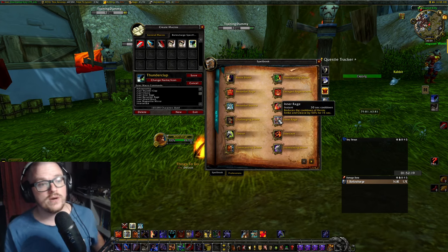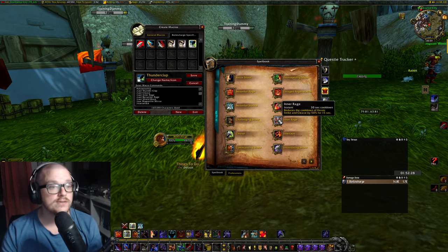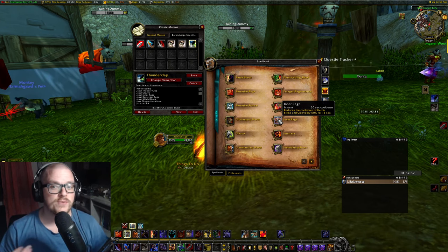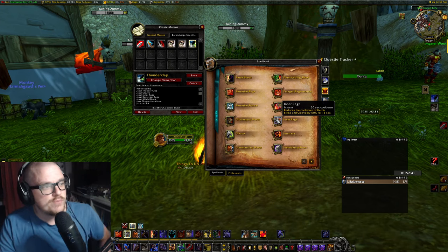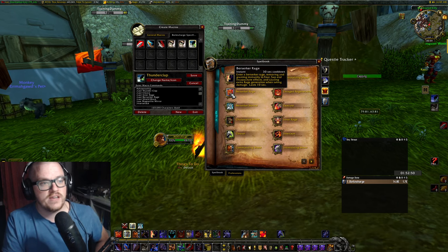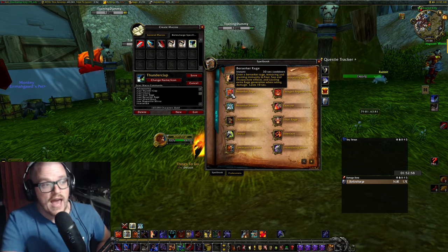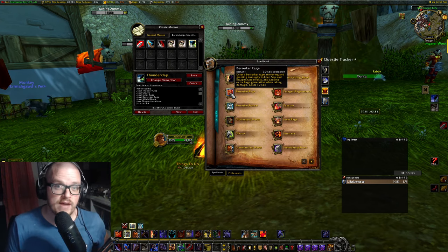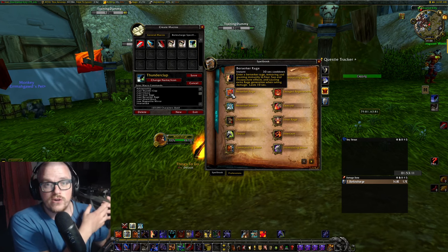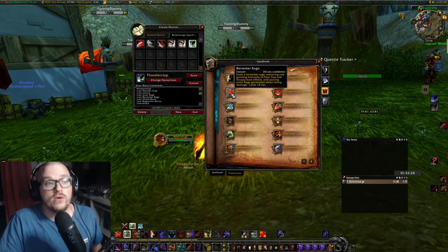Inner Rage reduces the cooldown of your Heroic Strike and Cleave by 50% for 15 seconds, and it's on a 30 second cooldown. So you're going to have it basically every single pull. It's nice to have because we're going to have so much rage anyway with the way we play. Next in line we have Berserker Rage, which enters a berserker rage, removing and granting immunity to fear, sap, and incapacitation effects, and causes extra rage generation when taking damage — lasts for 10 seconds. It's on my AOE macro because when we use the AOE macro we face more mobs and trash, which means we're taking more damage and generating more rage.